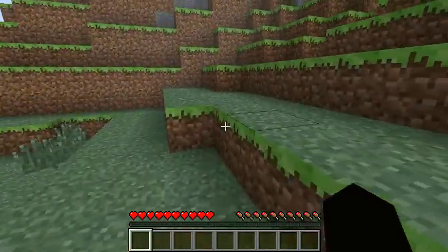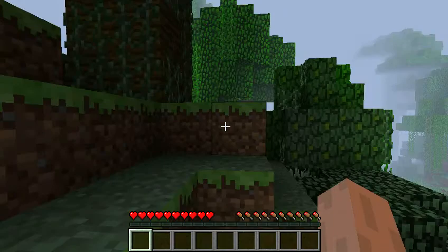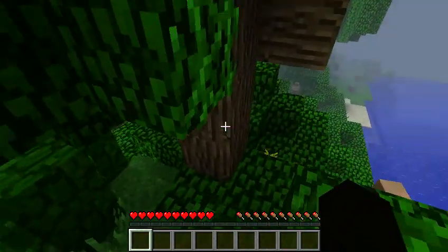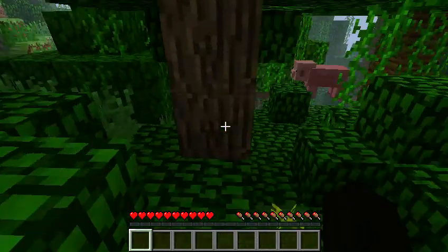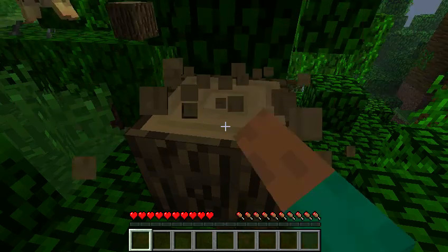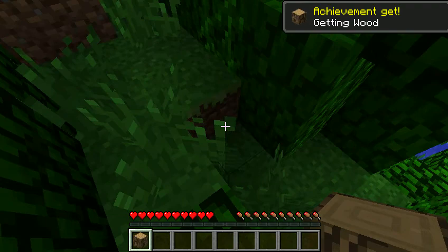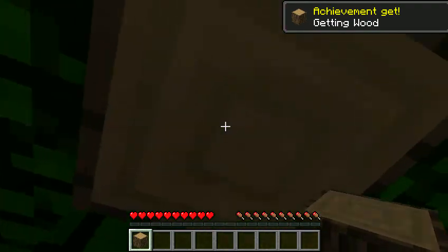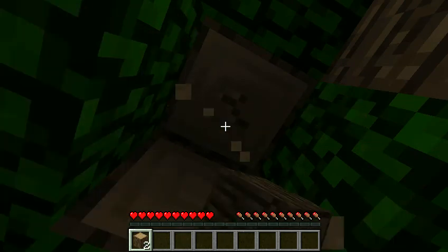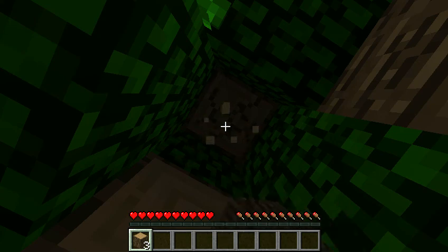They have a mod that was carrot on a stick and now that is actually an item — it's carrot on a stick. They also have gold carrots, which actually attracts pigs, which is pretty cool. If you want to kill some and get some meat from pigs, you get pork chop.